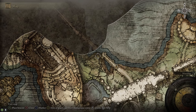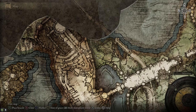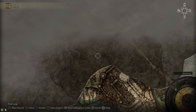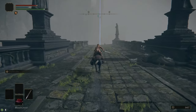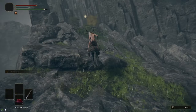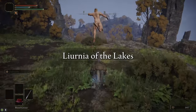Now that we have both halves of the Dectus Medallion, we're going to head up to Liurnia. So from the Stormhill Shack, if you follow the road to the north, there's a broken bridge. You can jump off the west side of it to a little cliff and follow a path around Stormveil Castle that'll lead you up to Liurnia. Jump off the bridge at the end and then just go to the left, and you can follow this path all the way around and it takes you up into Liurnia.